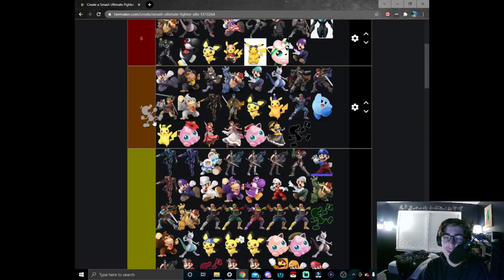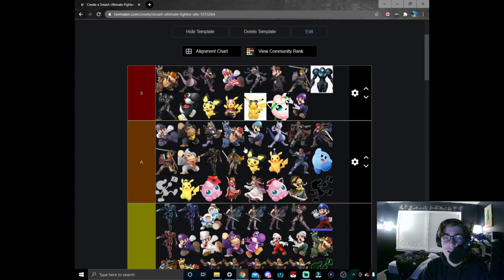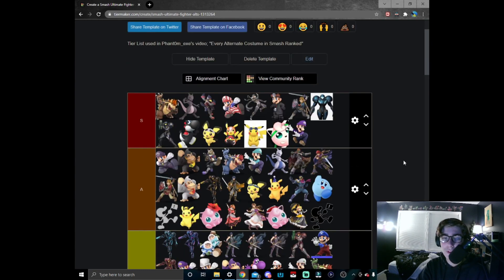And to close out the Melee skins we have white Game and Watch — what a great skin. It's just the inverted Mr. Game and Watch. Gotta put this one in A tier. And that's gonna be it for the Smash 64 and Melee newcomers — tune in for the next video to see Brawl alternate costumes ranked, and I'll catch you guys next time.